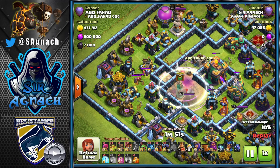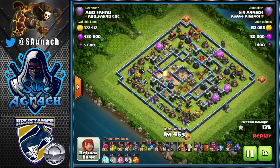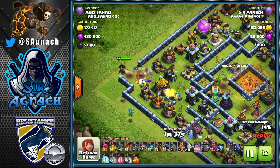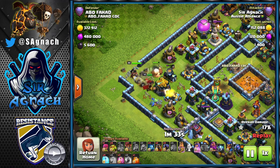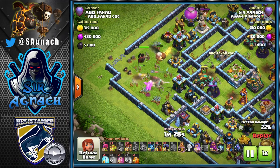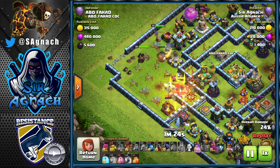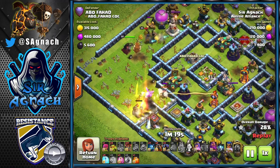Sometimes there will be giant bombs or small bombs and you might misplace the blimp. If you don't get the town hall, nine times out of ten you're just trying to save the two star. To save the two star you just have to create a nice funnel and get the main pack of loons going towards the center of the base, then use the rest of the loons on the side with a few haste to push the main pack into the center.